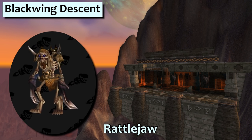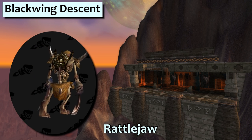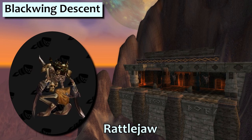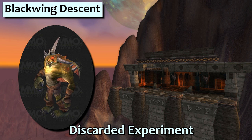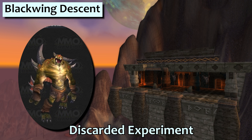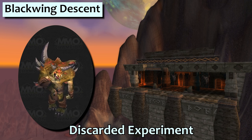Rattlejaw is a good old fashioned undead pet who drops from Nefarian. If Death Knights wanted a new pet to add to their favourite pet rotation, here you go. The Discarded Experiment drops from Maloriak and it kind of hurts me to look at him. I can't think of a single nice thing to say about this poor guy so I'm just gonna move on.